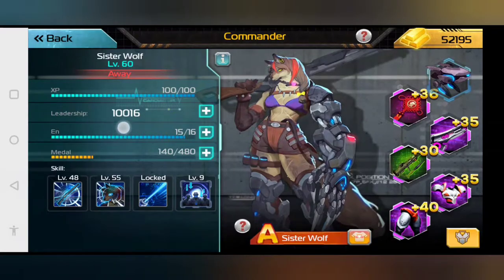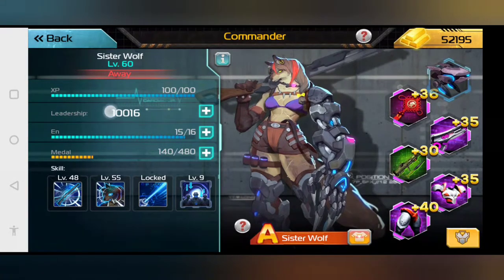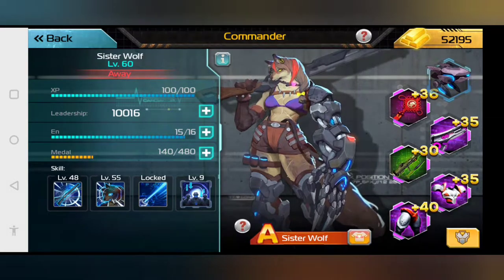This number that the white dot is circling is their leadership. What this does is tell you how many units you can carry. Depending on the tier of units — tiers 1 through 12 — it will also tell you how many you can have of that one unit type.